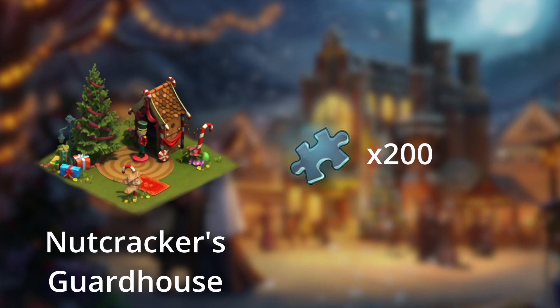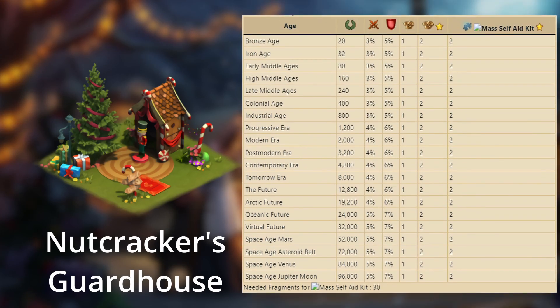You can also get fragments for the guardhouse from the event pass. It provides up to 5% attack and 7% defense for attacking armies, 3 forge points, and 2 fragments of mass self-aid kits, which need 30 fragments to assemble.